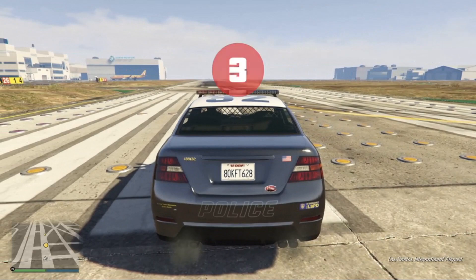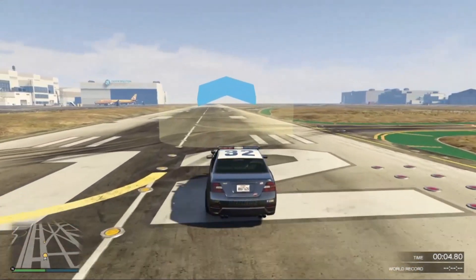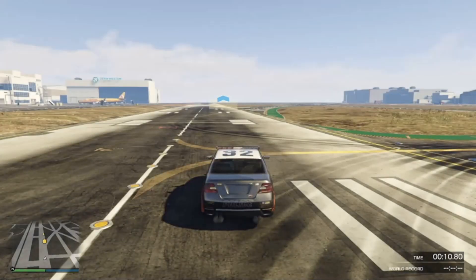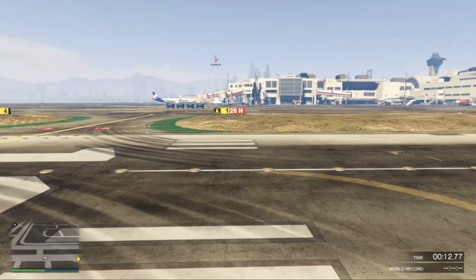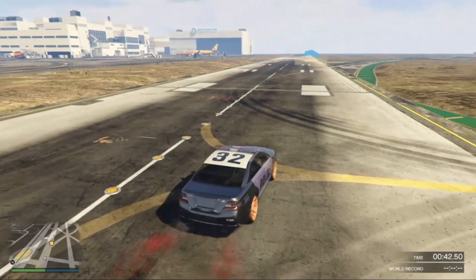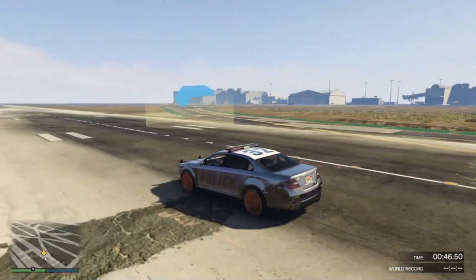How do we get everything to transfer? When the air horn stops, all you got to do is go to this first checkpoint. Once you hit the first checkpoint, hold Y until it lets you respawn. Once you've respawned, everything will transfer. Once you've gone back from that last checkpoint and respawned, everything is going to transfer. We got the license plate, the yanked and everything. This is how you do it.